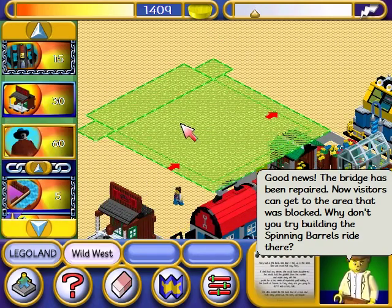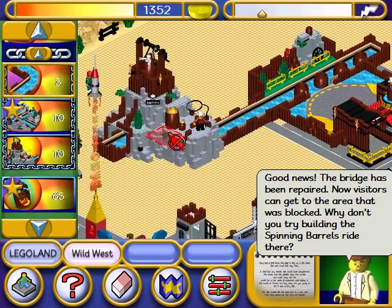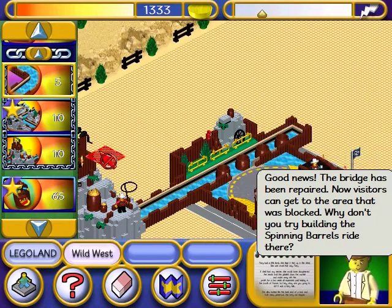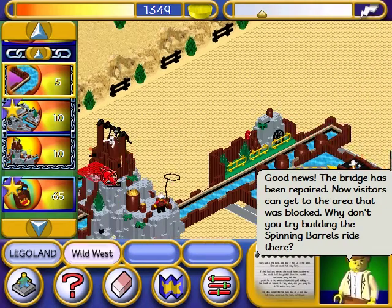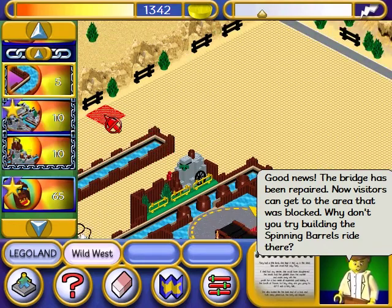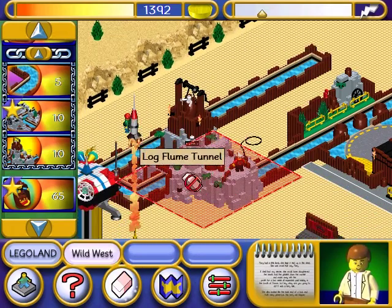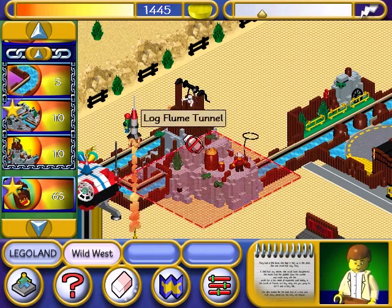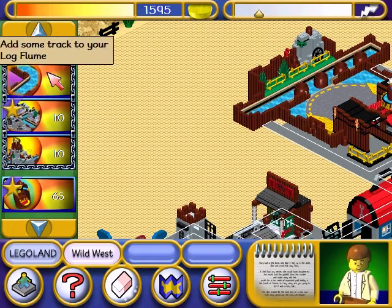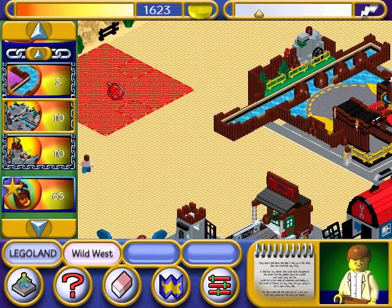Build the log flume entrance. Add a tunnel to your log flume. You can't put that over other buildings. You have to join it onto something. You have to join it onto something. You can't put that over other buildings. Add a tunnel to your log flume. Erase mode. Log flume tunnel.